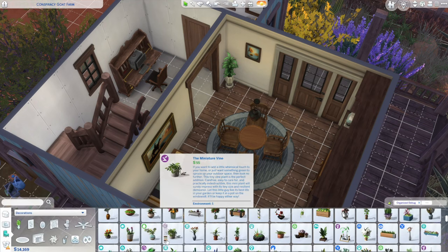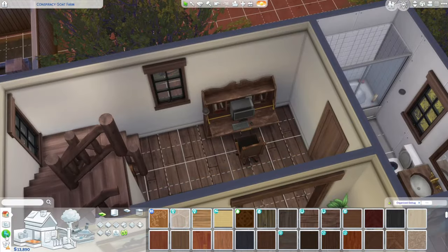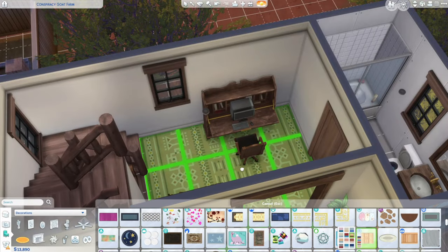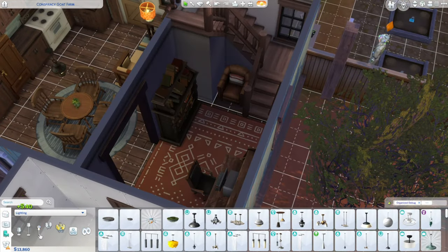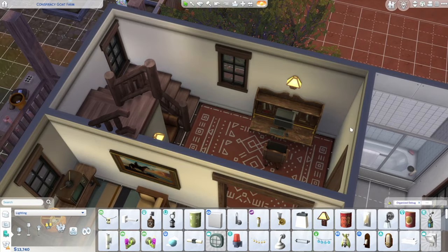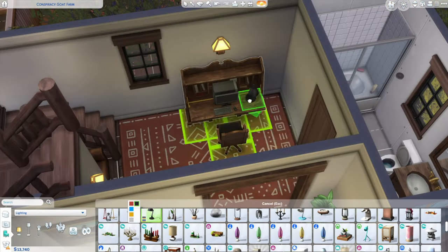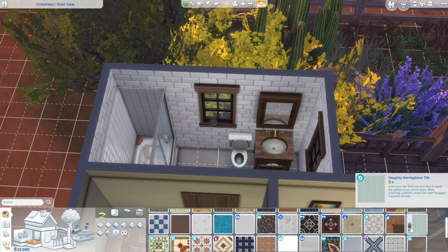I'm repeating the wallpaper into this space as well as the flooring. Over here at the computer desk I add a little rug underneath again from Horse Ranch, just in a different swatch — I used the red one. Some wall mounted lights for this room — I didn't mind it being a little darker because the tiny desk light that came with City Living is perfect, and he doesn't really need much light in that space.